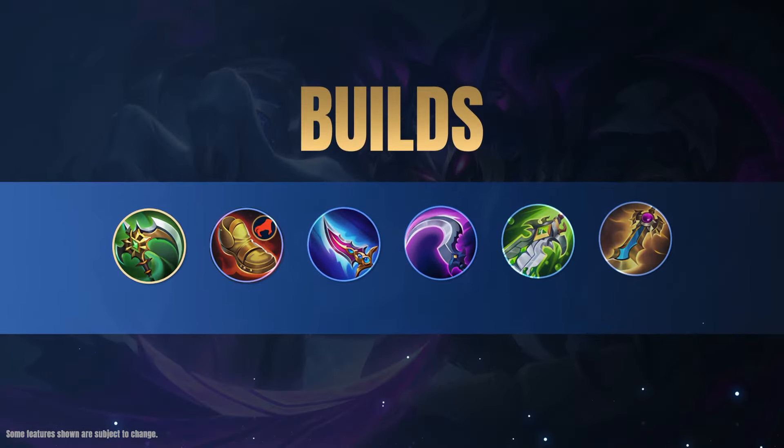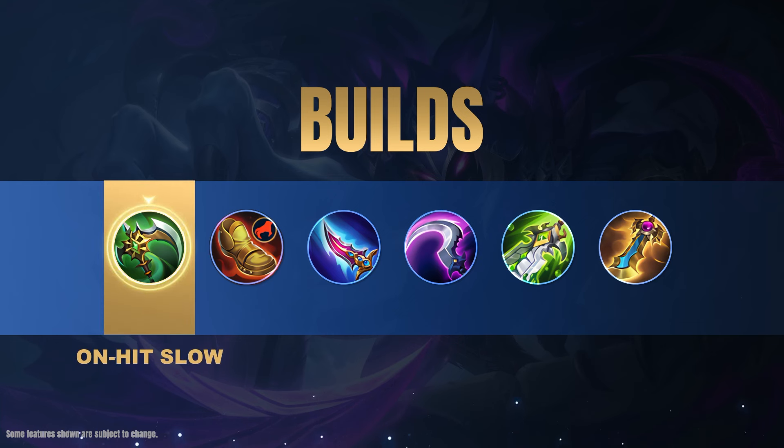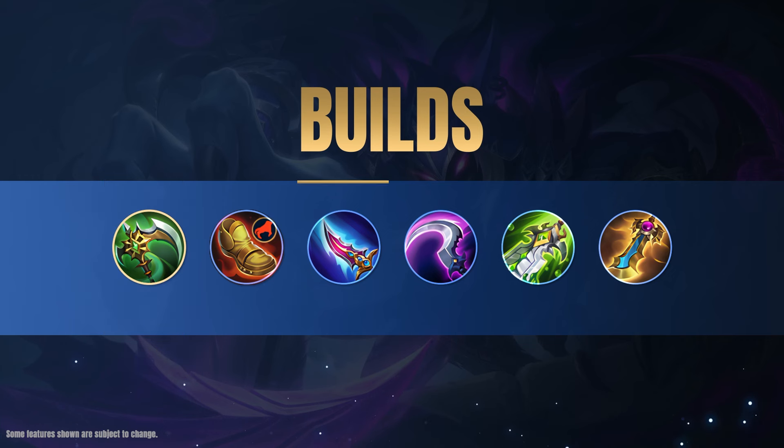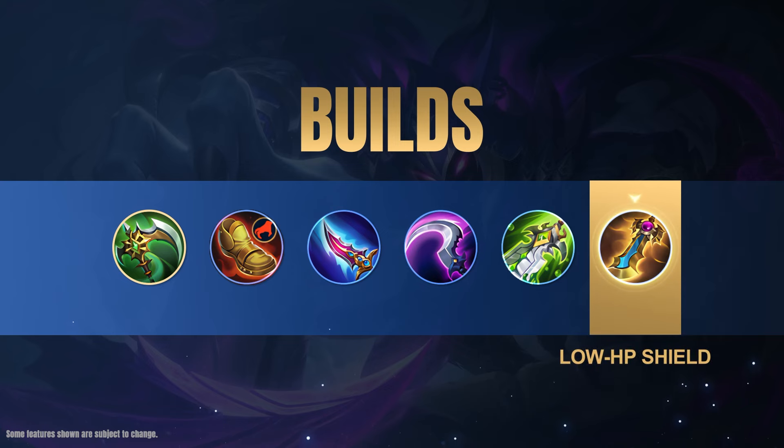We recommend this build for Hellcurt for a balance between burst and sustained damage while not neglecting survivability. Corrosion Scythe is Hellcurt's core equipment — the Deadly Stingers from his second skill will trigger its extra damage and instantly stack his attack speed bonus. Add a Blade of the Heptaseas to enhance Hellcurt's burst damage and finish with Rose Gold Meteor to improve his survivability.